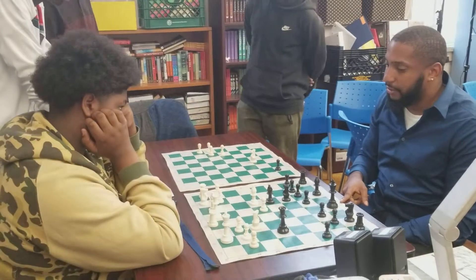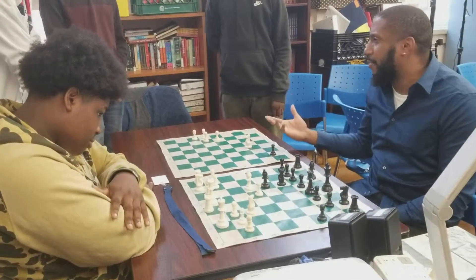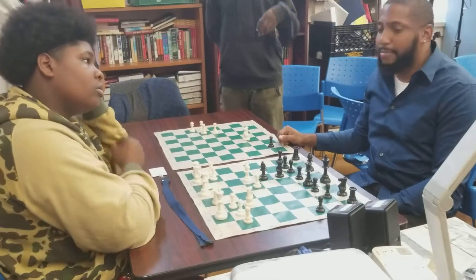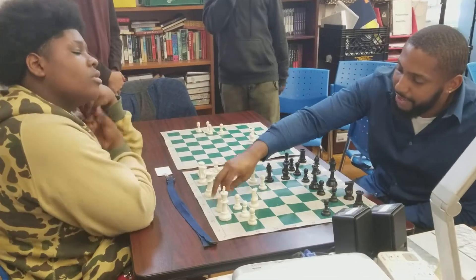Rook to e1 is a very powerful move. You're attacking the queen, but more importantly, you're not able to save the queen. If you try to move the queen out of danger, who are you putting in danger? The king. So you're not able to move the queen out of danger. Even if you back the queen up to protect the king, I'm still going to take your queen and eliminate your most powerful piece.